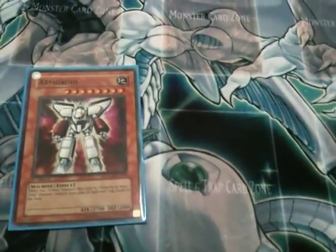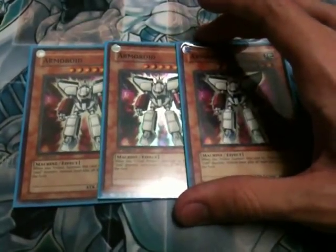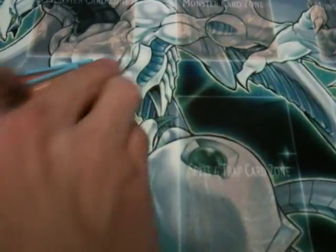Next up, we're on three Armoroid. These are the main beat sticks of the deck. They work each as a Heavy Storm, but they also work as targets for my Machina Fortress, which I'll get to in a bit. Three Armoroid — they're great cards for this deck.